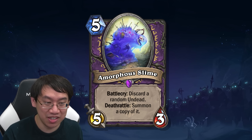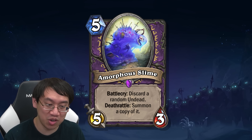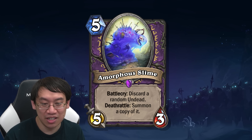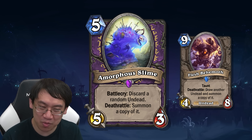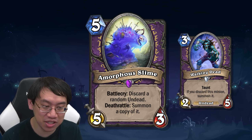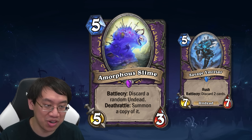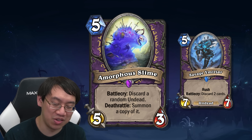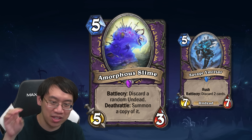Finally, Amorphous Slime: 5-mana 5/3 with battlecry to discard a random undead, and deathrattle to summon a copy of it. The goal would be to discard a big undead like Invincible to summon a copy with the slime — but you should not build a deck around that combo idea. More practically, you use Amorphous Slime to target Walking Dead for a discard, or discard Savage Mirjar so you avoid the downside of losing 2 random cards. It all kind of works together, but I think it's just not good enough. There's not enough payoff to run the discarders, and not enough discard outlets to justify the discard payoffs.